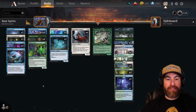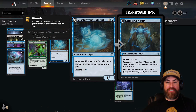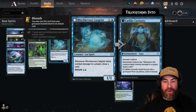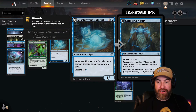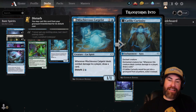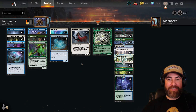If Willow Geist dies you gain a little life. In the two-drop slot we have four copies of Clarion Spirit — you know why. We also have two Mischievous Cat Geist — one blue and one colorless for a cat spirit at one/one. Whenever Mischievous Cat Geist deals combat damage to a player, draw a card. You can disturb it for one blue and two colorless; the enchantment version gives the creature the same ability.